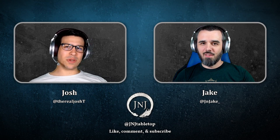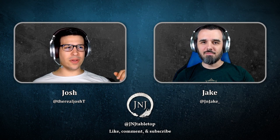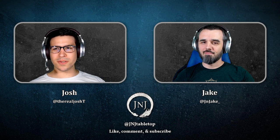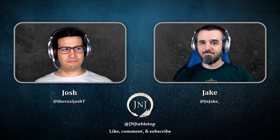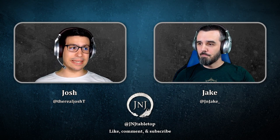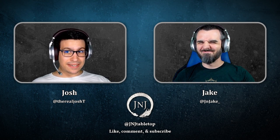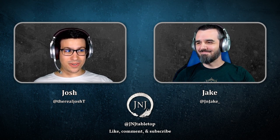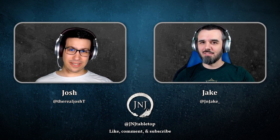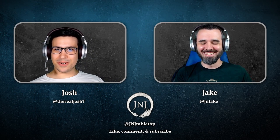Hey everybody, welcome back to another video from J&J Tabletop. I'm Josh, with me is Jake, and today we have something for all the players out there, especially sorcerer players. Jake went through all of the subclasses for the sorcerer and created an expanded list of spells for them — something that was definitely needed. The Aberrant Mind has it, Clockwork Soul has it, but they just left it out for the other ones.